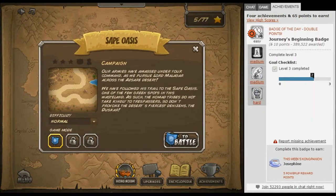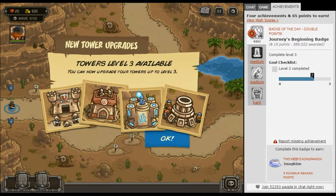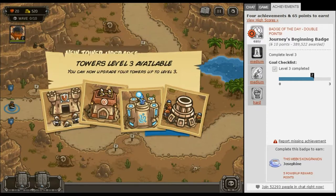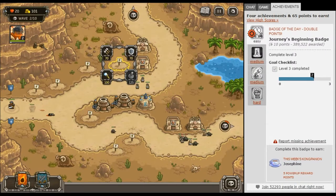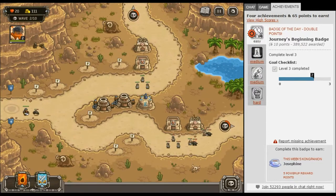Our armies have amassed under your command and as we pursue Lord Malagar across the — Sar? — Sar desert, we have followed his trail to the Safe Oasis. One of the few green spots in this wasteland — the nomad tribes do not take kindly to trespassers, so don't provoke the desert's fiercest denizens, the Duskar. What's the point of selecting your difficulty at the beginning if you can just change it per level? I don't know either.